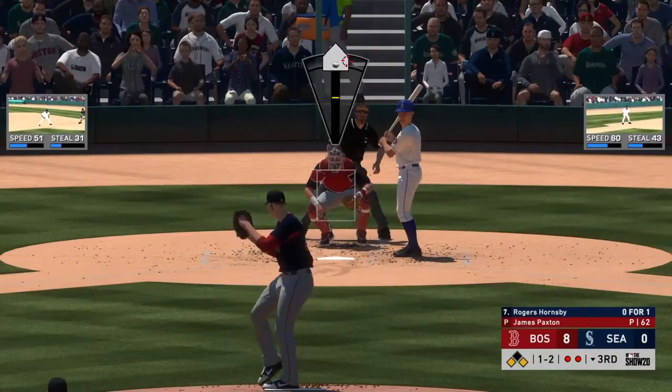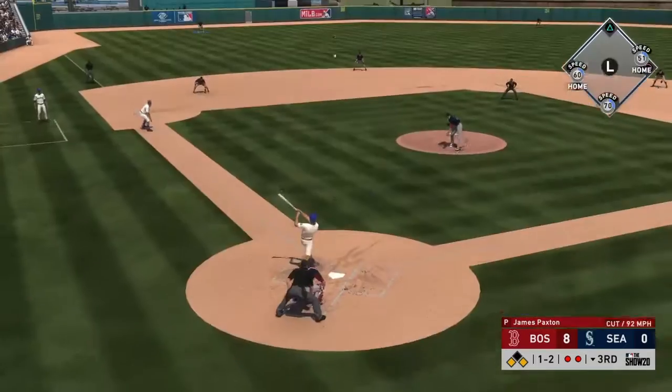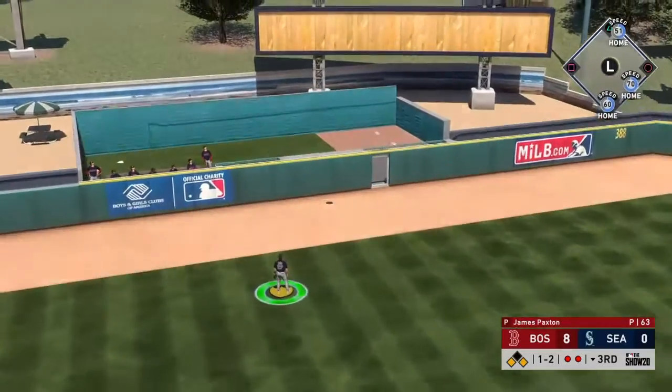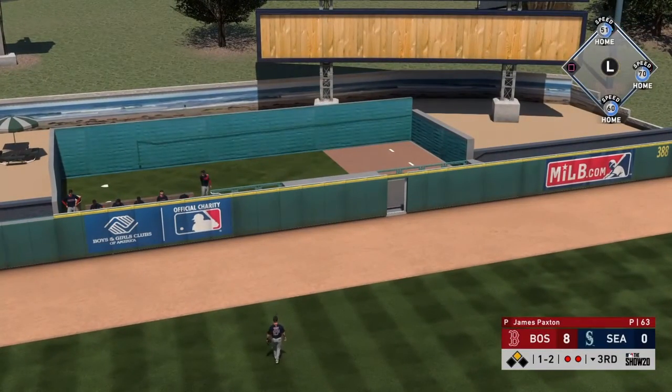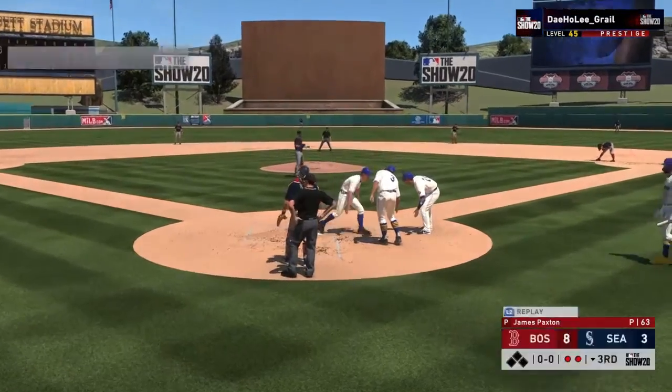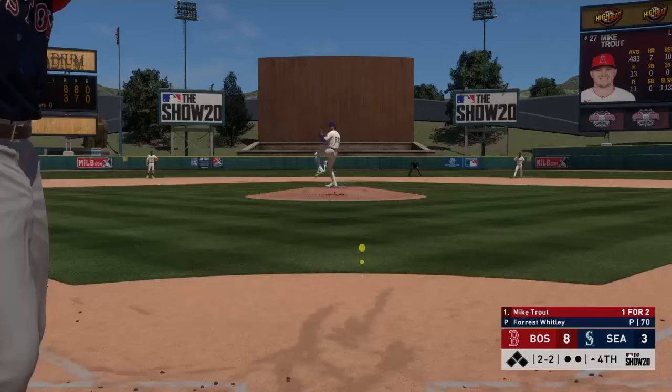We just needed a couple shutdown innings but we couldn't do it. One-two count, we go to the cutter up and in. I needed this to be inside and I hung it, and it's going to cost us three runs right there. That's a big hit — with two outs, that's a huge hit. I needed that to be way more inside, but it hung.